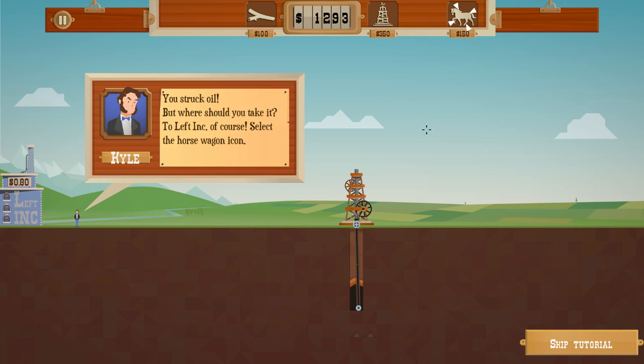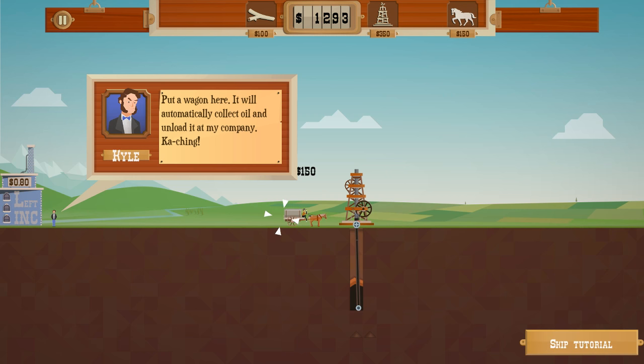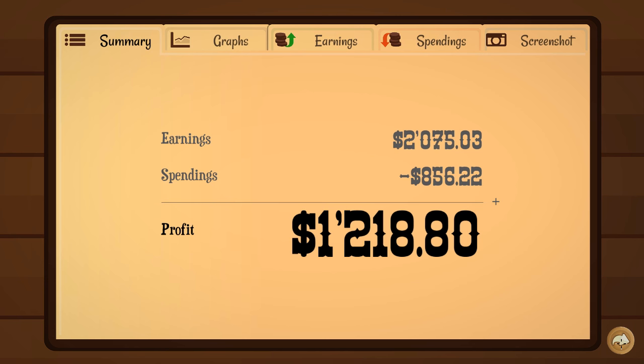This guy over here is going to let us sell to him, so let's get a wagon. The wagon has got the oil tank on the back. It's going to collect the oil from our oil rig and take it over to Left Inc. He's the guy that's selling at the moment at $0.80, which gets a lot more expensive than that. The introduction ends when we get the cash back up to $1,300. If we skip the tutorial and go back to town, we made some profit.